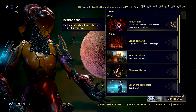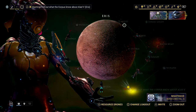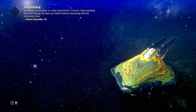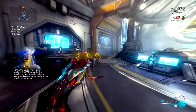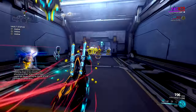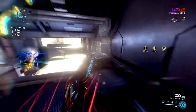Obviously we're going to start Patient Zero - everybody should be level 20 and well strong enough for this. The only thing people might struggle with is Alad V himself. I've got some tips for that once we get up there. I'm going to be using Nova against Alad V - Nova is probably the best all-around, especially with a party.